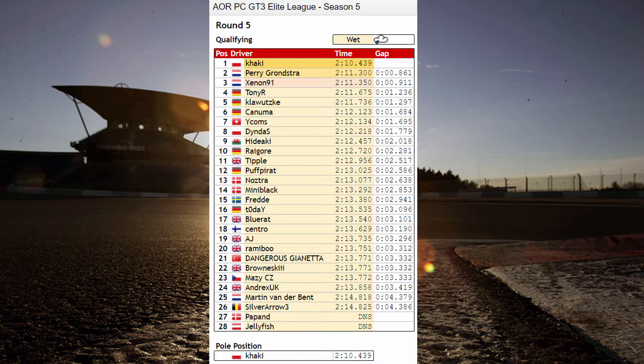Rhaegor P10, Triple 11, Puff Pirate in 12, Nostra in P13, Mini Black in P14, Freda the other pair driver in P15, and today in 16th place. Then Blue Rudd, Centro, AJ, Ramibu, Gnetta — Dangerous Gnetta beating Bronski with the same time — and then one thousandth of a second behind that is Maisie and Andrex at the back of the field. Both the M3 drivers are really struggling without their ABS. Then Martin van der Bente and Silver Arrow rounding out the field, with Papand and Jellyfish not attending.